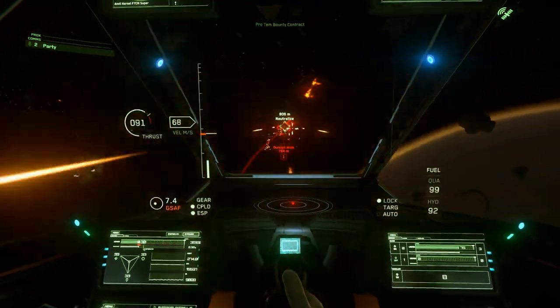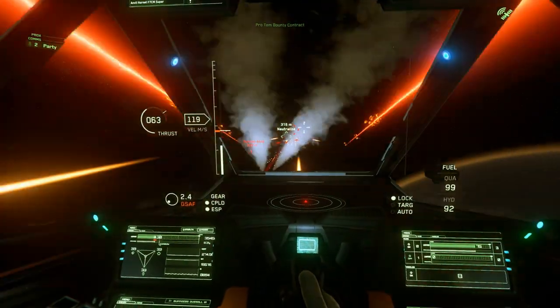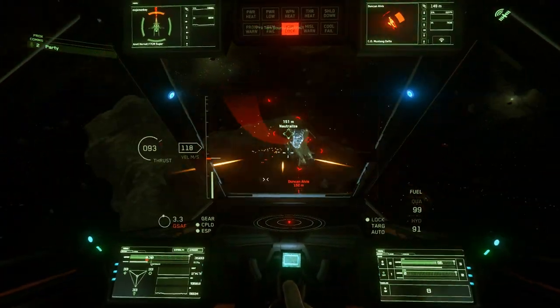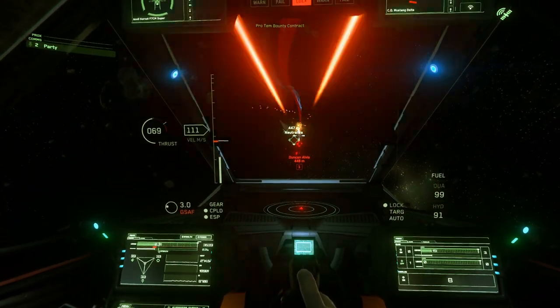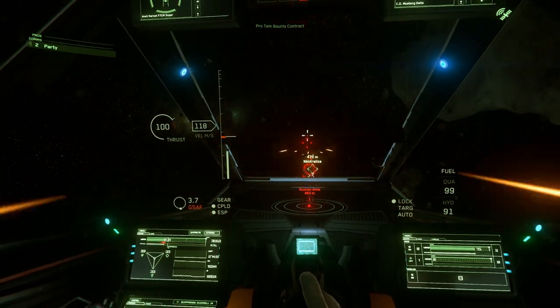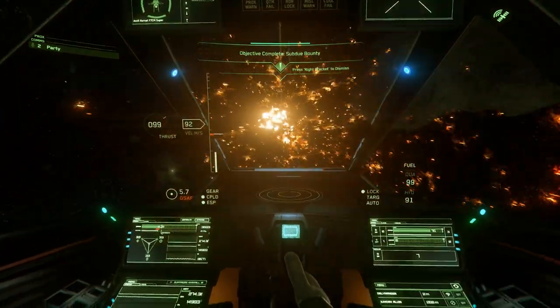And finally, the ball turret — adding to the firepower with a dual size two weapon layout. It's also possible to swap out that ball turret for a single size four weapon. There are eight size one missiles in the stock variant. For the footage, it's important to point out that I've swapped out the three pilot weapons for Mantis GT220s, which are my go-to weapon in Star Citizen.